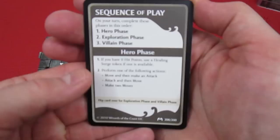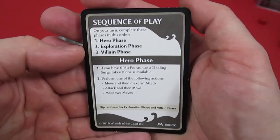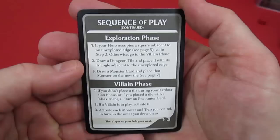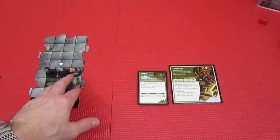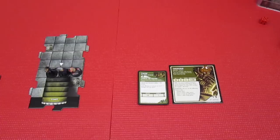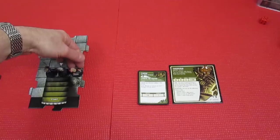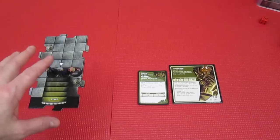Quickly, here's how a turn works: we have the hero phase, exploration phase, and villain phase. How we determine if Kavin turns into a vampire: at the very start of the villain phase, we check if he's on a tile with a monster - if he is, he turns into a vampire. Also, if there's no hero on Kavin's tile and he's alone, he will also turn into a vampire. So we have to be on the same tile as him.